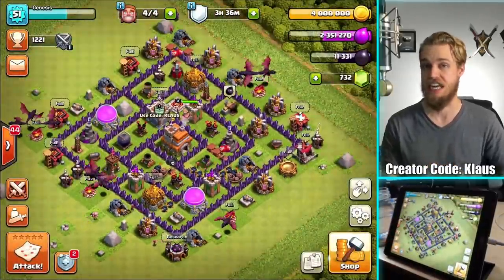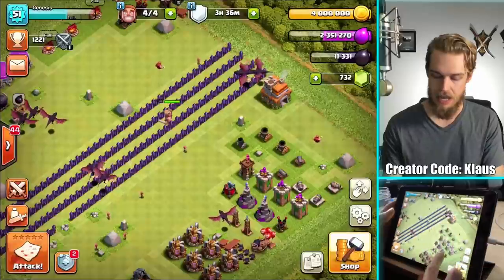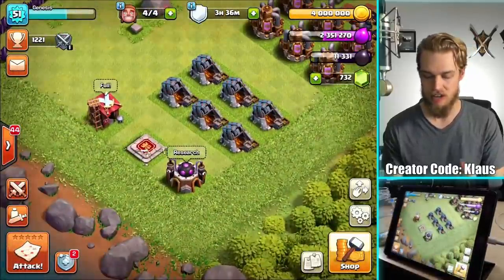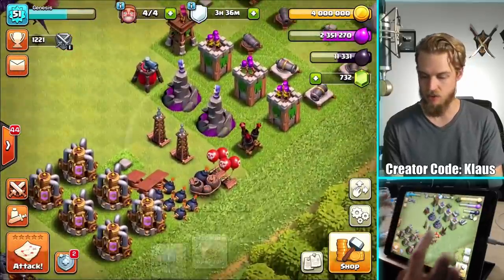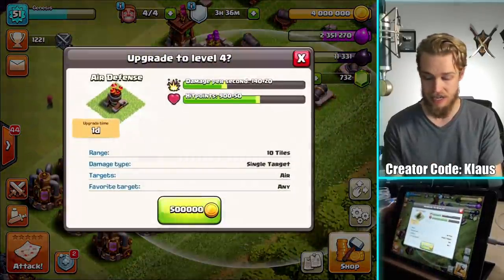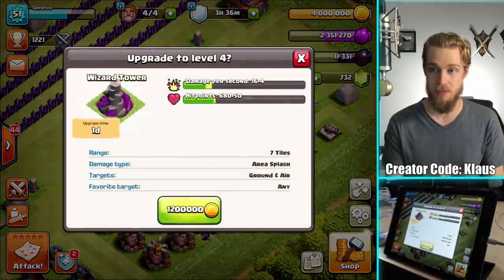I've also got max gold in my storage, so let's actually go spend some first before we begin the process of doing a couple of raids. My top priorities here are not gold, so maybe I can do the air defense — that's half a million gold, it's a day upgrade. The wizard towers are a lot more expensive.